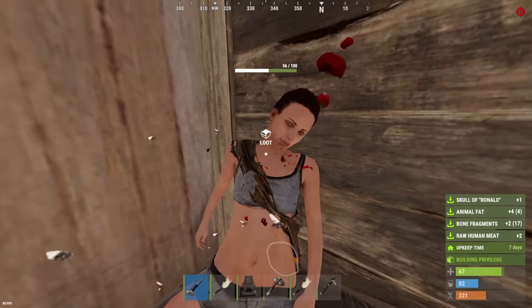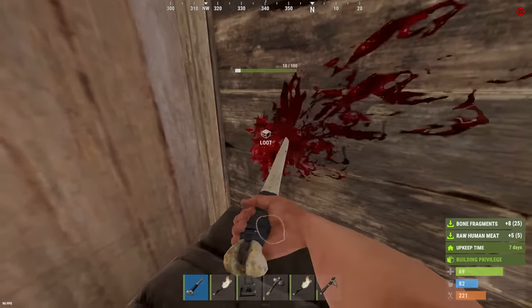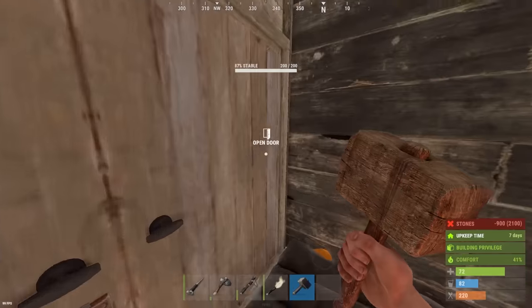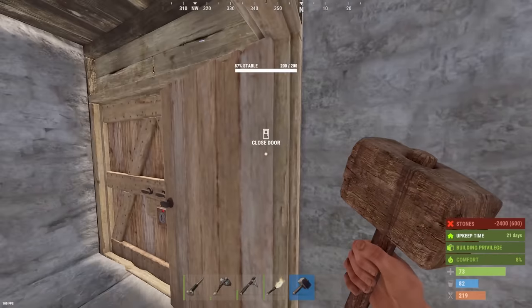Something a bit morbid about doing this to yourself. Someone outside: 'Come out, I will kill you.' Yeah, what a tempting offer. Now we can upgrade the base — stone. Now I'm feeling a little safer.